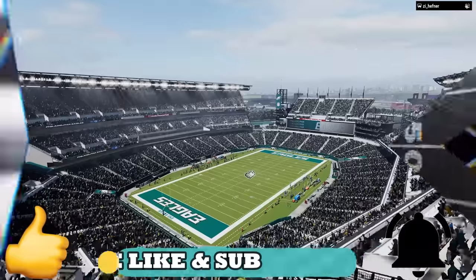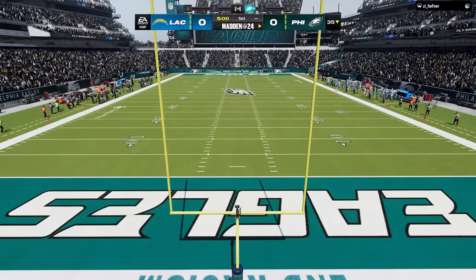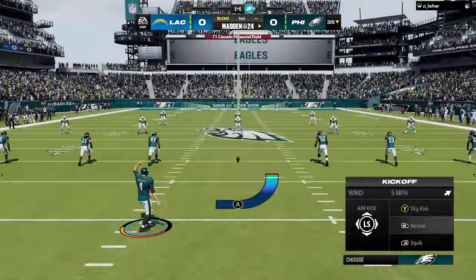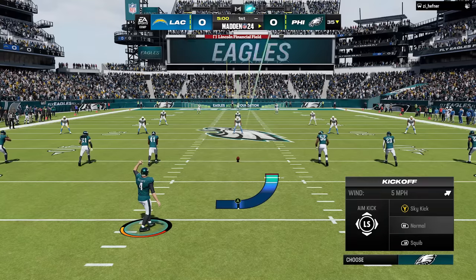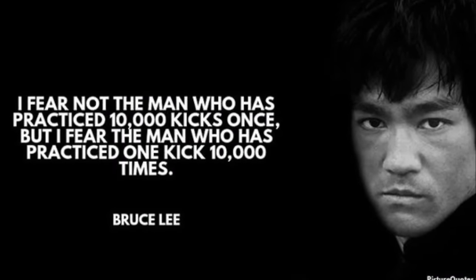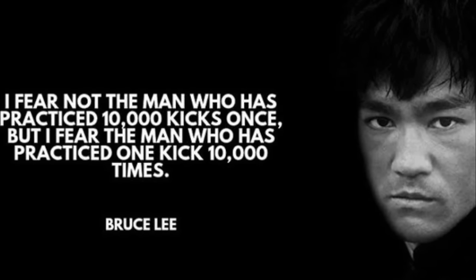In today's gameplay I had to use my birds once again, which brings me to my first tip: if you want to win games consistently, you will have to be consistent in your approach because consistency is key. You'll want to use the same things consistently — same teams, same playbooks, and even the same offensive and defensive formations as much as you can. I always reference this quote from Bruce Lee: 'I don't fear a man who practices 10,000 kicks one time; I fear a man who practices one kick 10,000 times,' because that is the only way to make something unstoppable — by perfecting it.